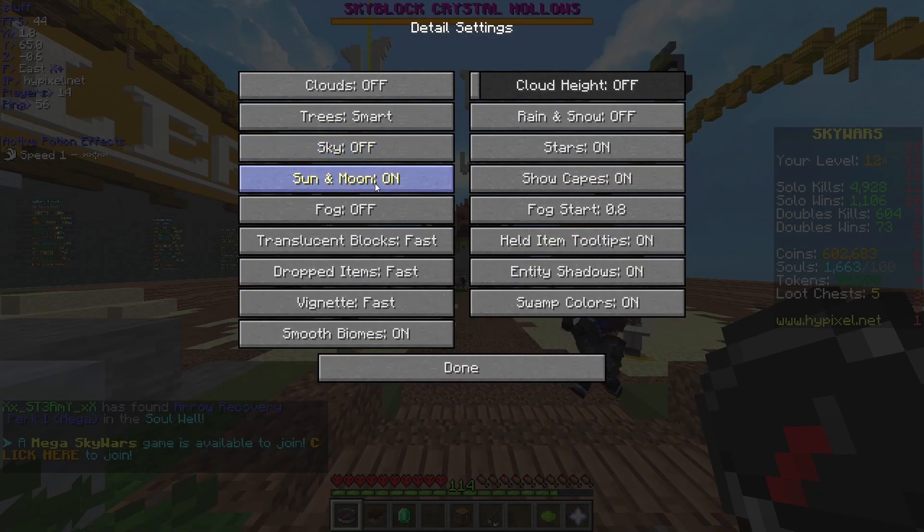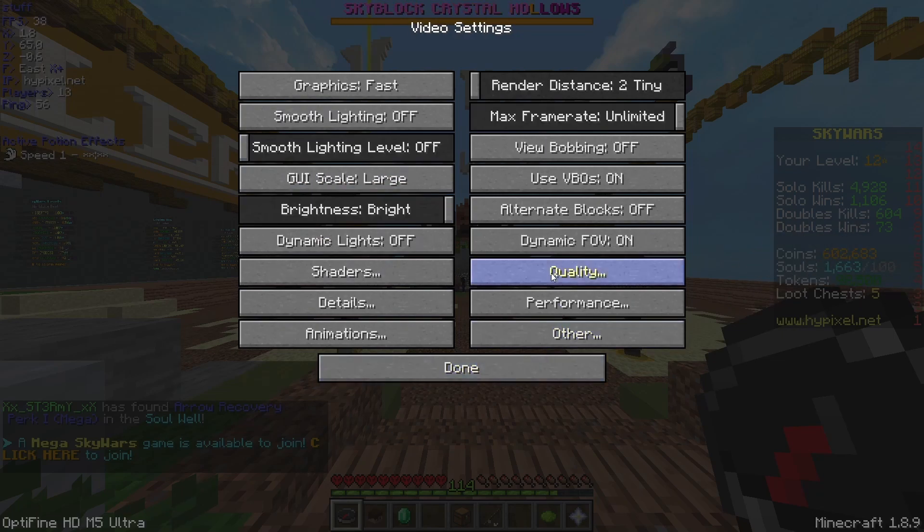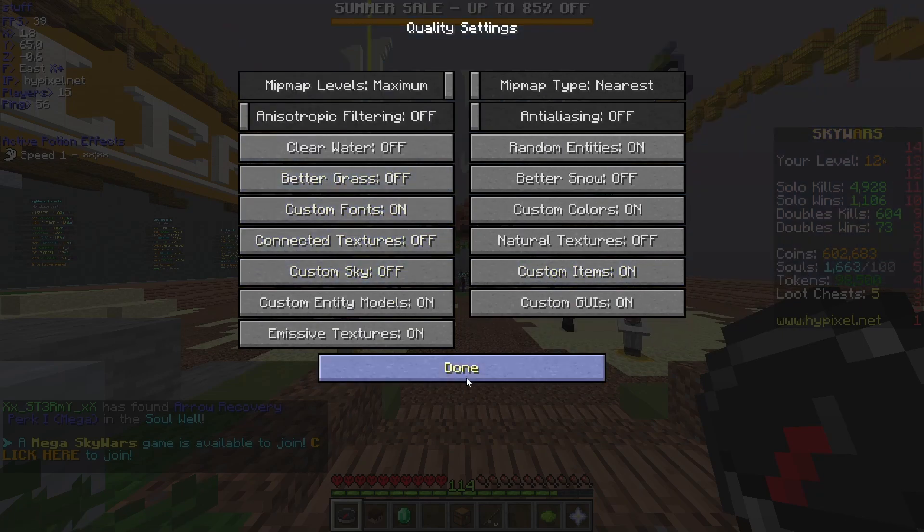Another thing: turn sky, sun and moon, and custom sky off. That gives you the best frames as well.